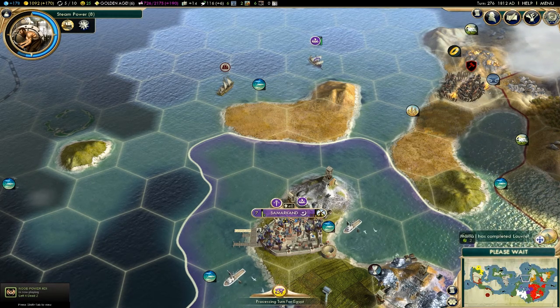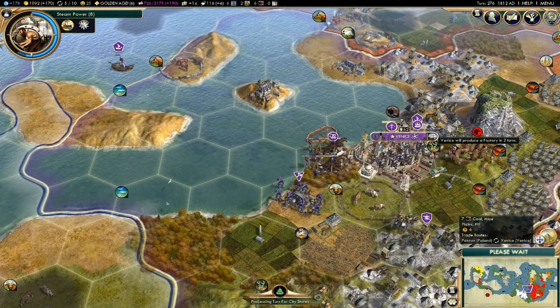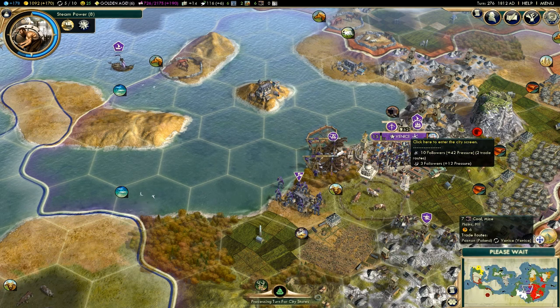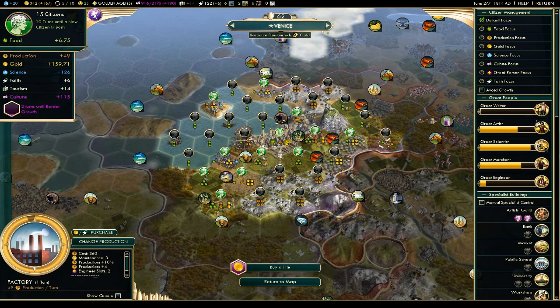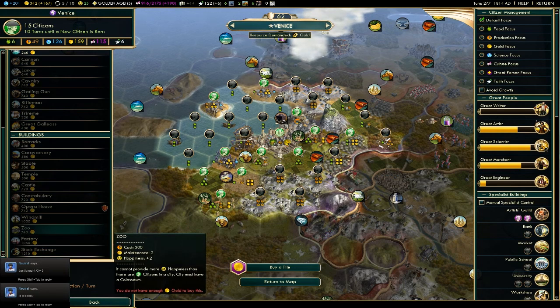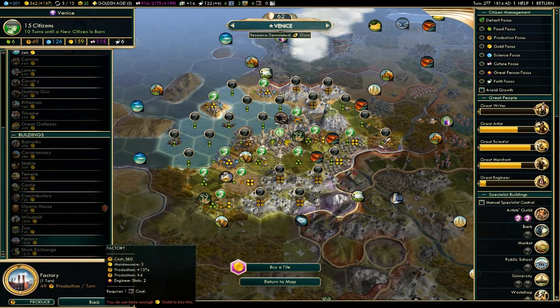Okay, the Louvre — I thought that was going to say the Taj Mahal but it wouldn't matter because I already built it. I can build the public school. I probably could have done that last turn but I wasn't paying attention. But that should be — oh my god — 200 science a turn.